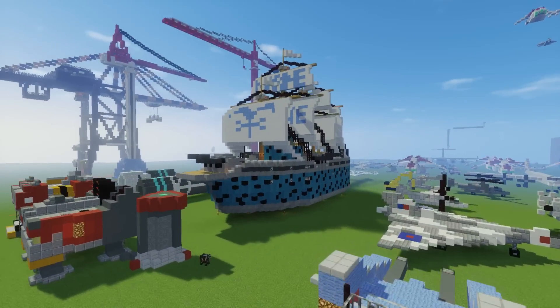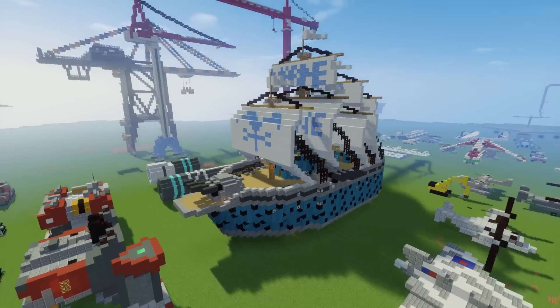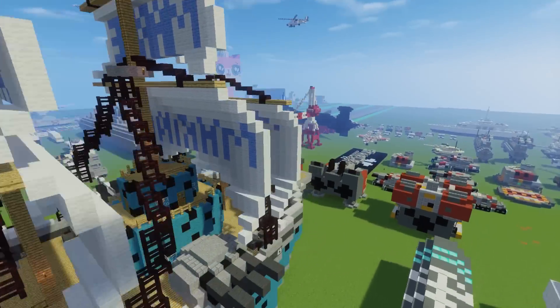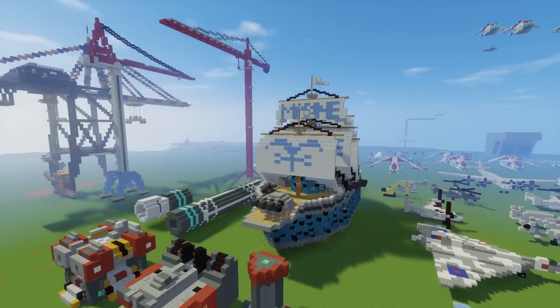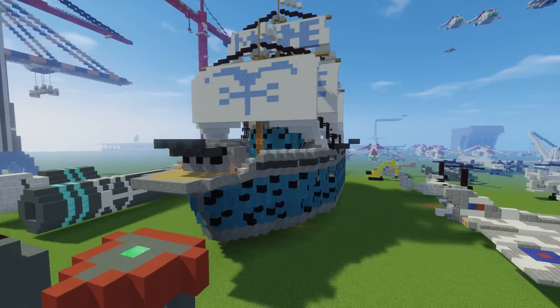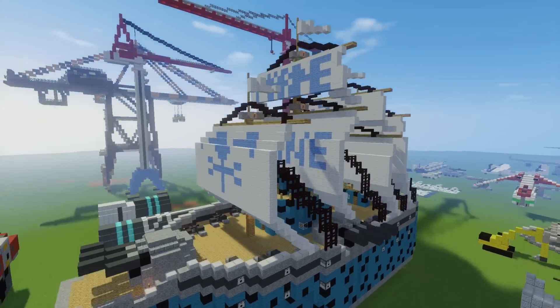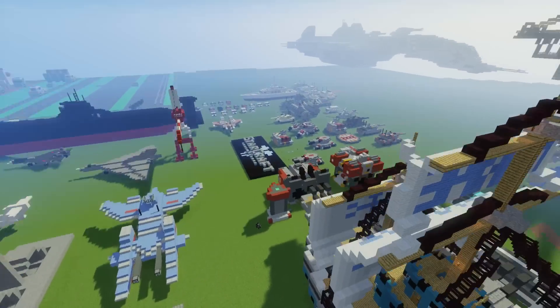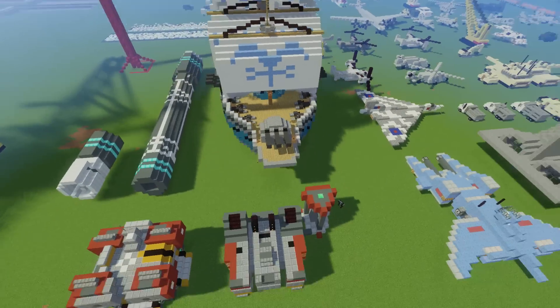Here we have an old build — this is from One Piece. If you watch the anime, they have a marine ship, and I always saw a marine ship in Minecraft for One Piece but it wasn't this design, which they should have made since it's the most popular one. It was an older design, and I decided to make my own — and that was a while ago.